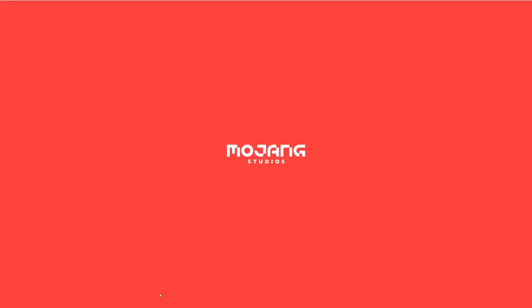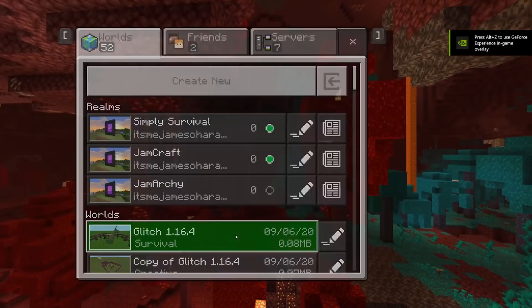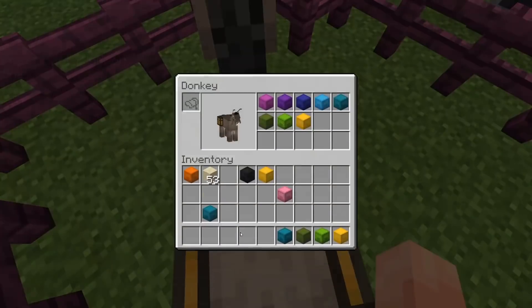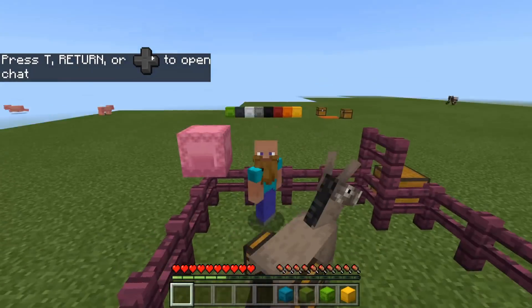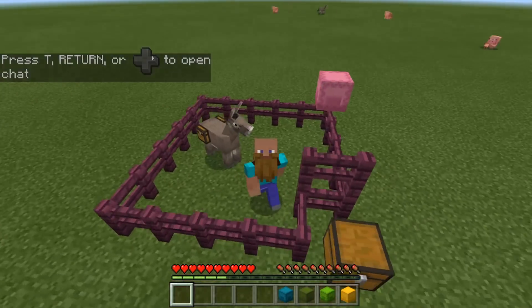We then want to go ahead and open the application again and go back on the world that we just exited. If this has worked correctly, we should have actual items in our inventory. As you can see, we have a few items in our inventory, but we have all of them in the donkey. So we managed to duplicate just a few there, and of course we did it in survival. This one's all right — if you've got a spare donkey around, I'd definitely give it a go.